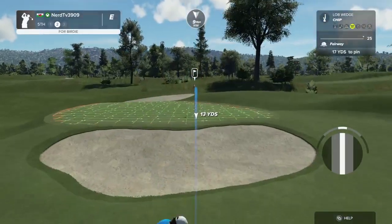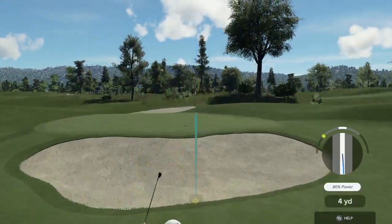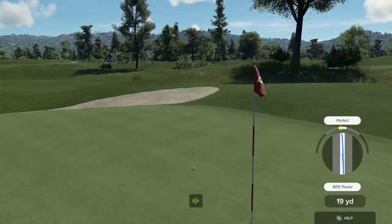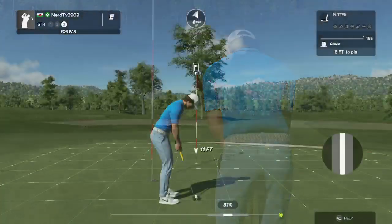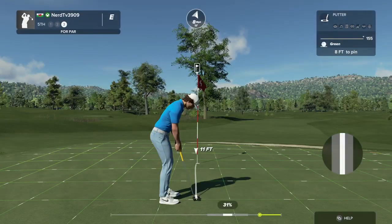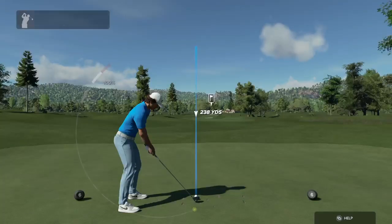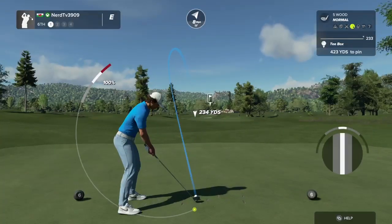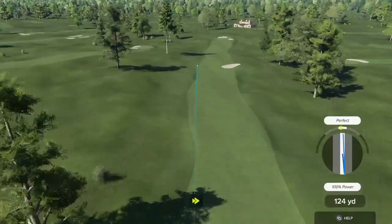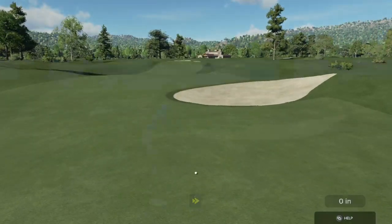Missed the green there on that one. Second shot here on the fifth. Here we go — drop this and save that par. This putt's tracking. And that's your par right there. In this hole, we've got a tailwind to deal with.